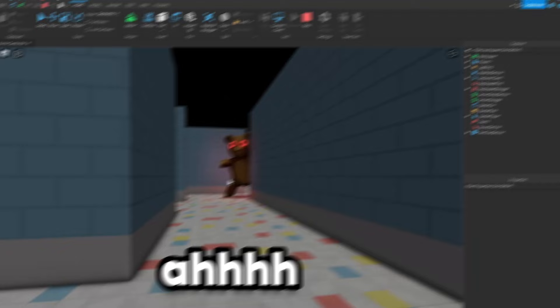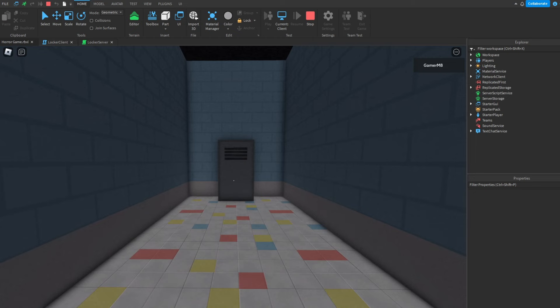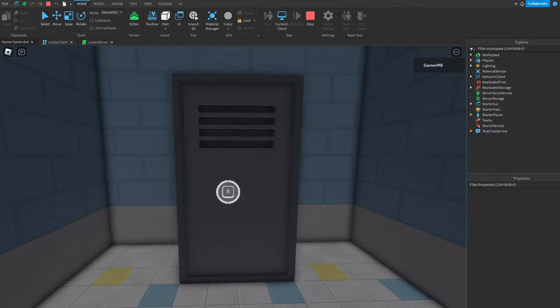Well, that took longer than I thought. I think it looks okay in game. Oh no, not again! That gives me a reason to add in a hiding system. There we go — a locker. Now how do I get this to work? Okay, hopefully this long script works.